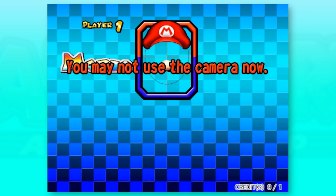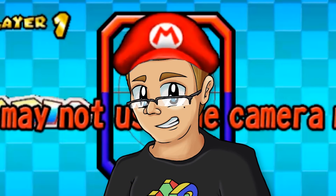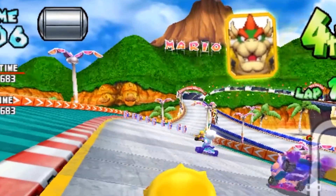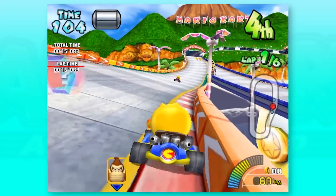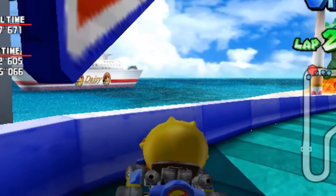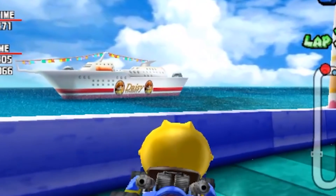If you ever wanted your face to be in the game, you can use the NAM cam — although I'm not, because that's a little weird. The background in Mario Highway kind of reminds me of DK Mountain — every Mario Kart track really is connected. And look at this: Daisy Cruiser is also just chilling in the background. The Double Dash vibes are off the charts.